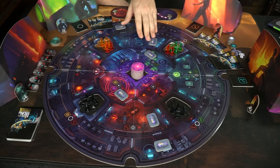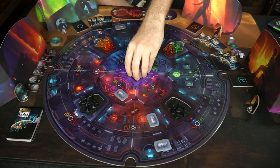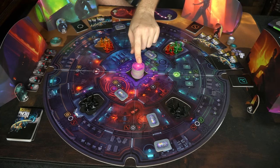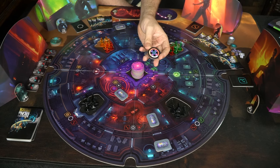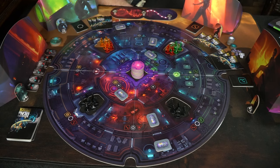These are the radiation tokens. At the end of every round they'll be flipped over, and you read the bottom to see where radiation will spread based on the lowest number. Over here is the tracker showing students' health and the anomaly's health. Students' health starts on the far right, and the anomaly starts on the far left. The middle indicates the last spot — if either team reaches that middle area, that team is eliminated and the other team wins.